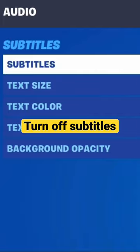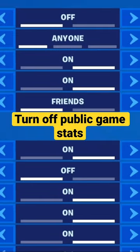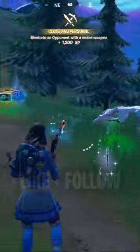The three settings you need to use is turning on the subtitles, turning on public game stats, and turning on invert aircraft controls. This will make Fortnite think that you are a bot and put you into these lobbies. Enjoy the wins. Make sure to like and follow.